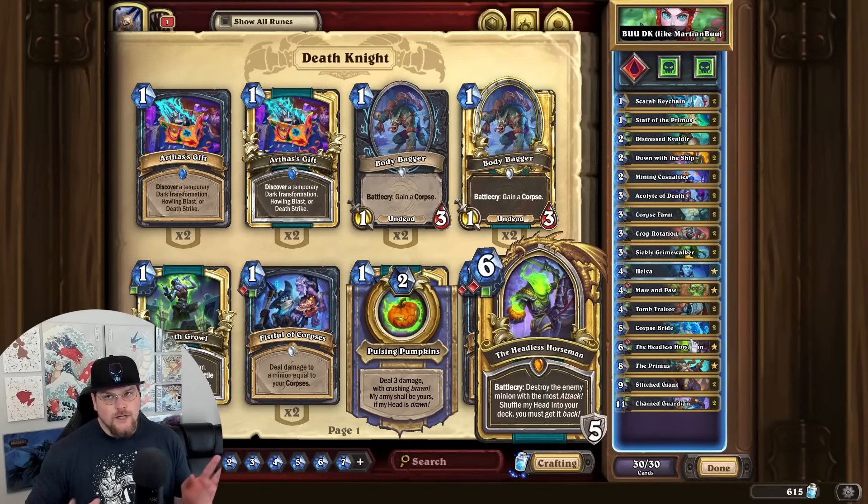I looked at Blood Blood Unholy first because I tend to like the blood runes better. But all you get from that is Corpse Explosion and Soul Stealer, which are really fun cards and I love playing them, but without the late game payoffs like Mograine and Vampiric Blood, it's not really as exciting for me.